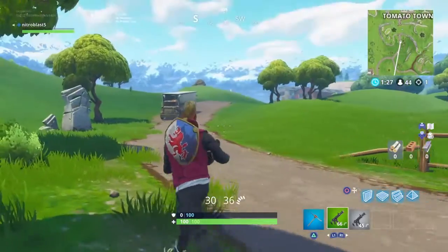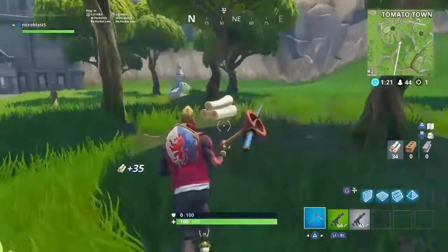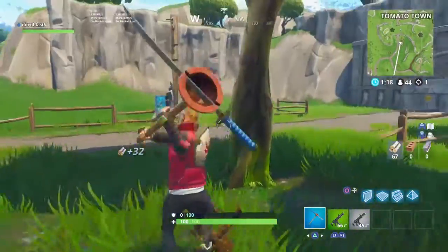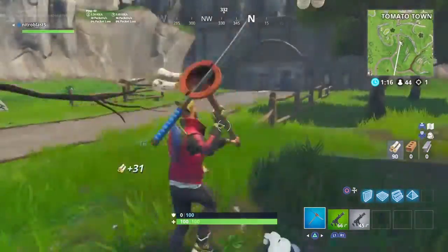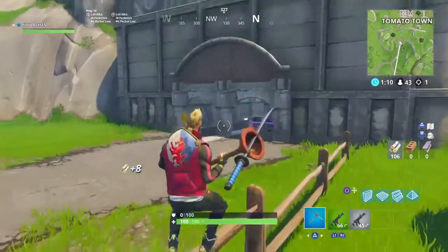What you guys are going to want to do is head over to Tomato Town. First of all, get some materials — it's probably brick, but I'm going to go ahead and get wood because it's easier to get. Get at least probably a hundred, just so you're good for any other encounters while you're here.